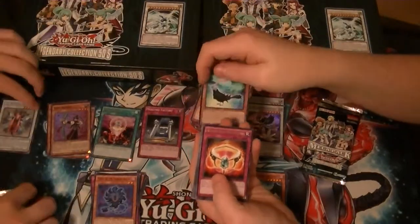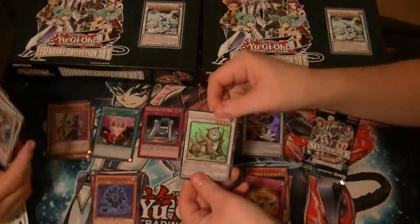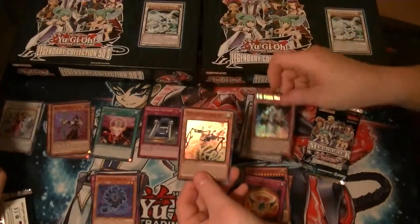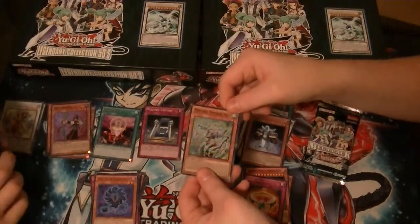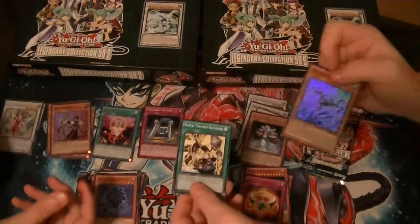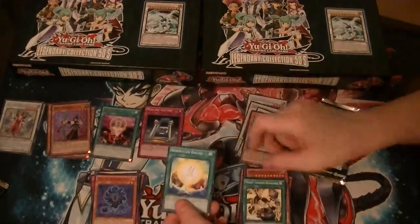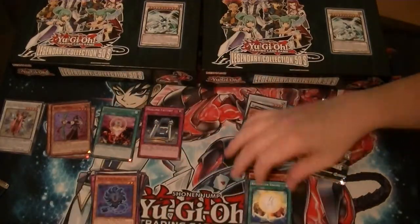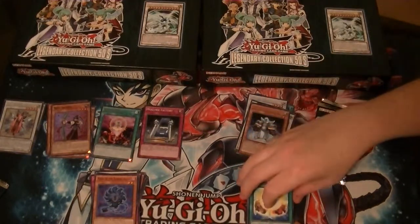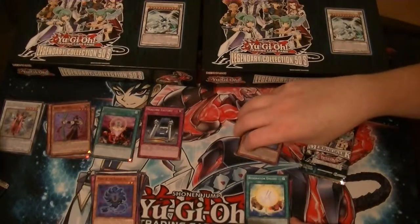Rare Nordic Relic Bringsman. Ultra Naturia Beast - first one of those. Secret TG Cyber Magician. Super Mechlord Emperor of Skill. And what is this - look right there above his tail. It's like some sort of residue, or it looks like it was scratched. It's about that thick and just... Mm-hmm.